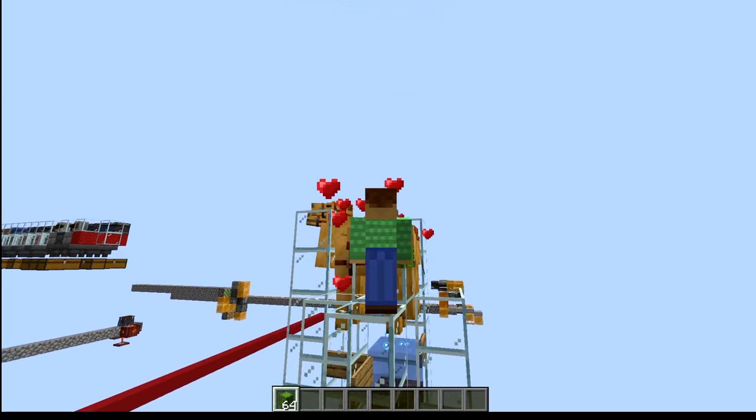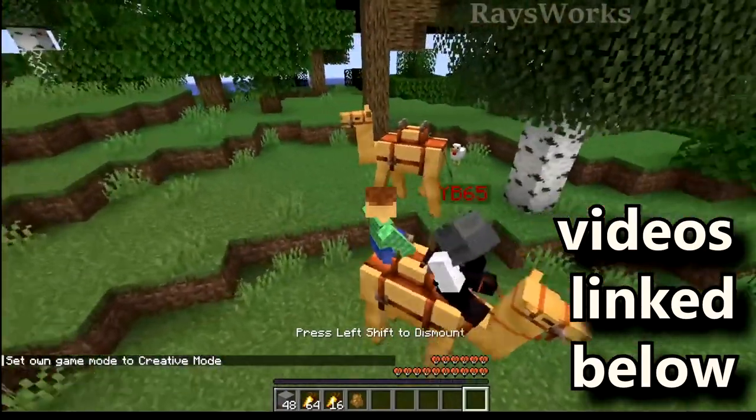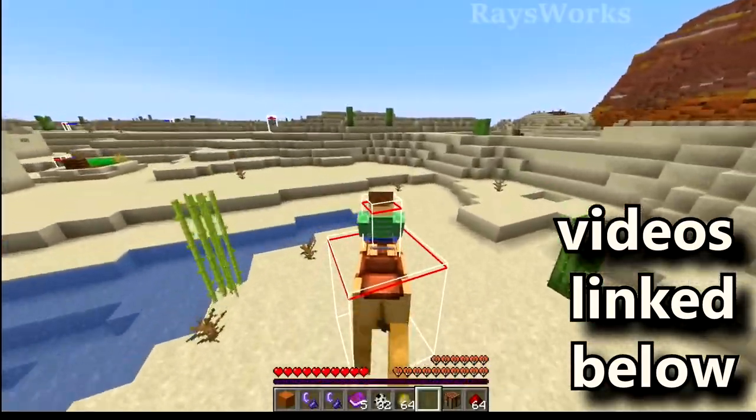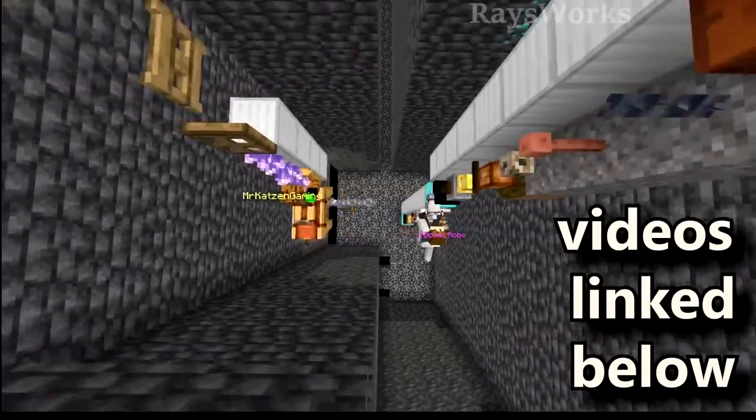Hello there, Ray here, and I just designed an automatic camel breeding farm. Camels are very useful for not only their features like holding two people, dashing, or easy combat, plus secret features like 16 mobs in one or their insane vertical speed.